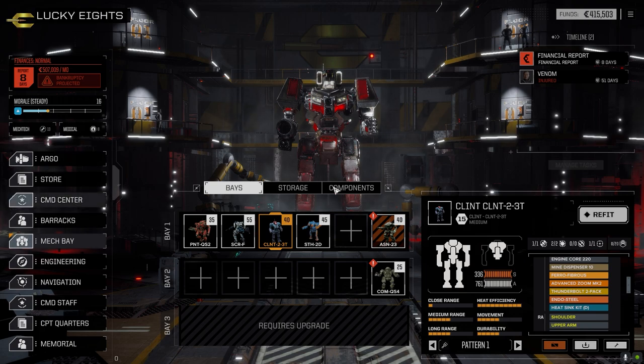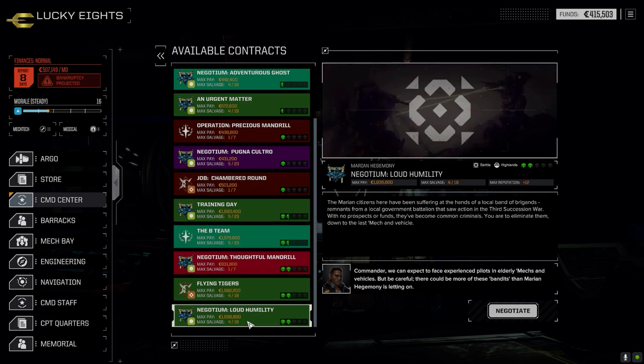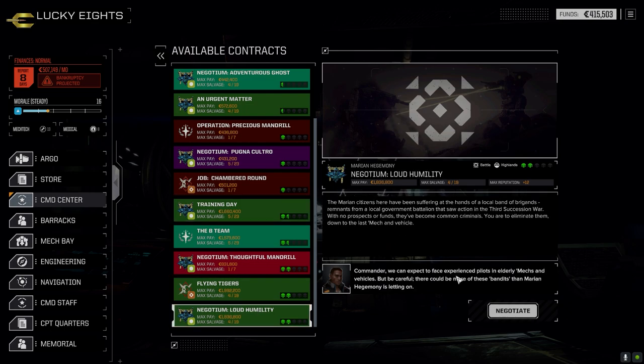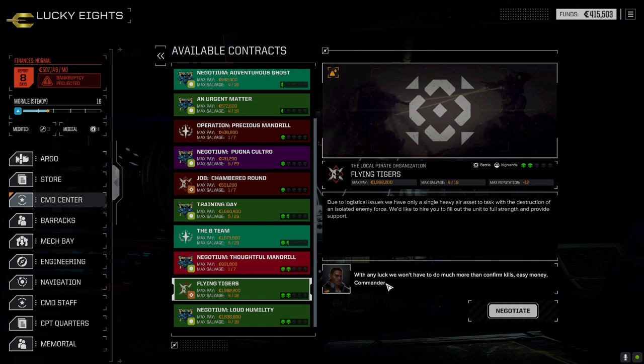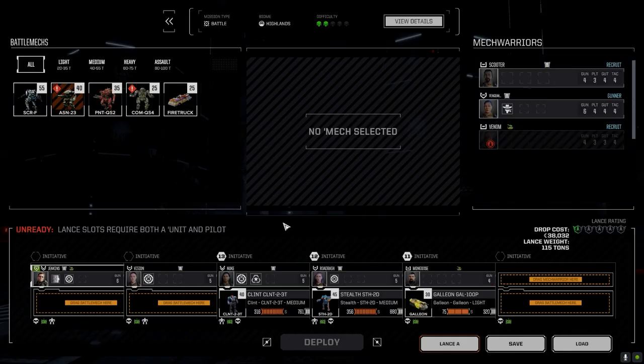The mission I want to take today is this one right here - a two skull battle. I went through all of them and this is really the best. A lot of these are like training day missions. This is really the only good battle we can take. There's another option - a single heavy air asset - but I want to run all four mechs today, so I have to go with this one. It's two skulls against a local group of brigands in the highlands.